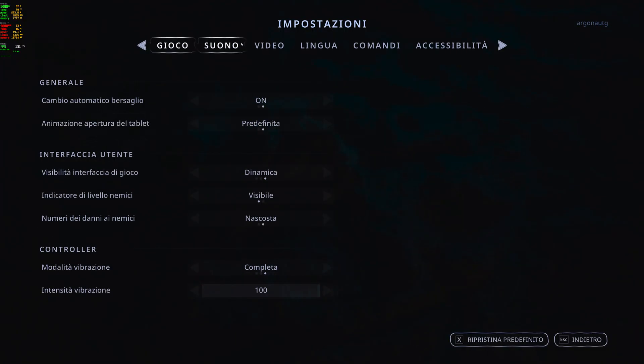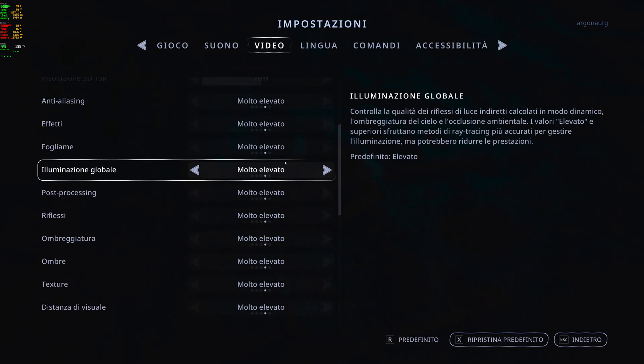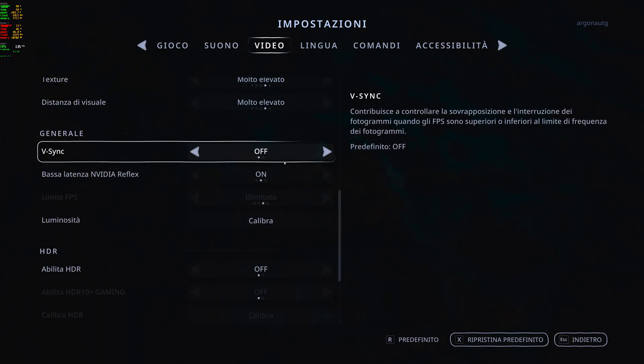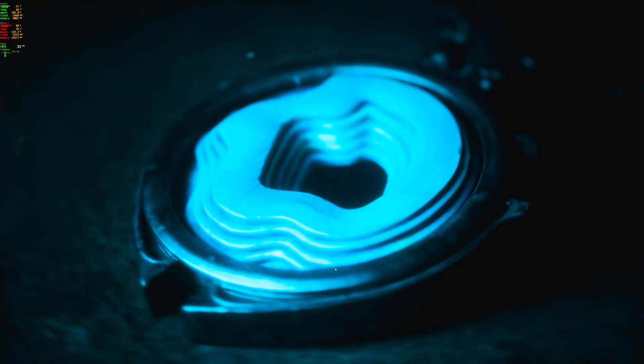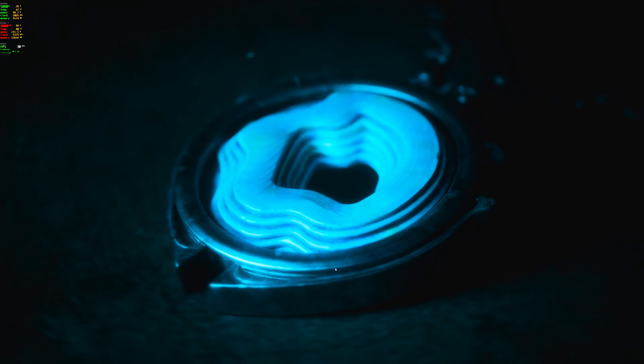Hello everyone and welcome back to a new video. Today, just one day before the official release of Hell is Us, announced on September 4th, 2025, I wanted to try out the deluxe edition available with pre-purchase access. I had previously tested the public beta, which had highlighted some issues with CPU management that ended up causing stuttering and general instability. I have to say that this issue has been completely resolved and the game is enjoyable and smooth.